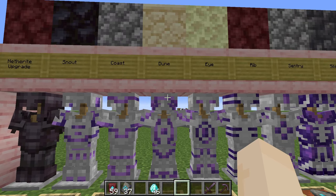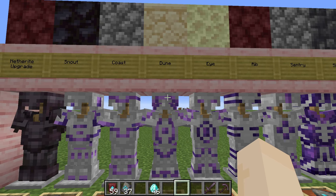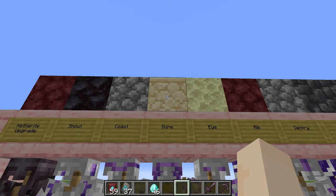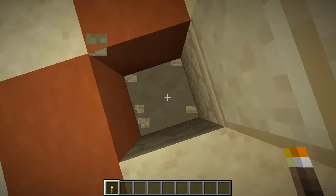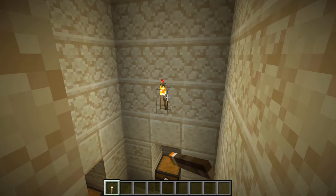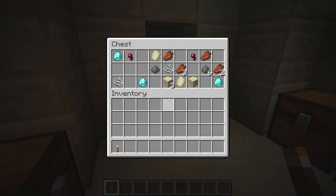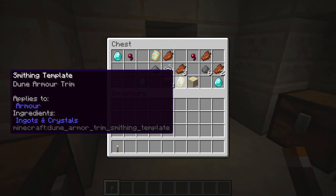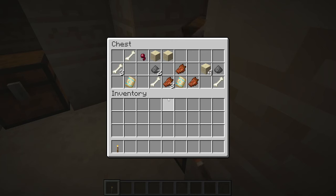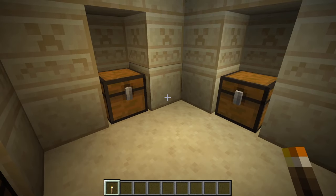Here we have Dune, which can be found in desert temples. You use sandstone to duplicate them. You will need to descend down into the pit to get the loot. And there it is — there are two in this one. Actually, we have a total of six in this pyramid.